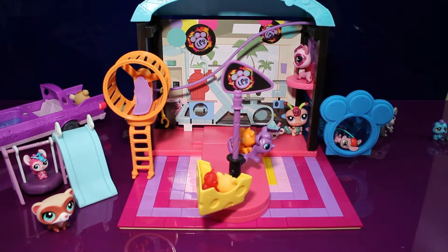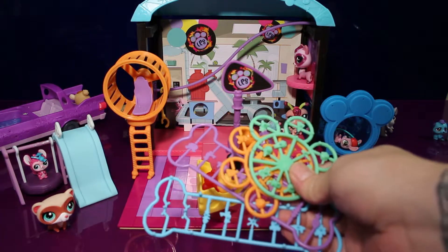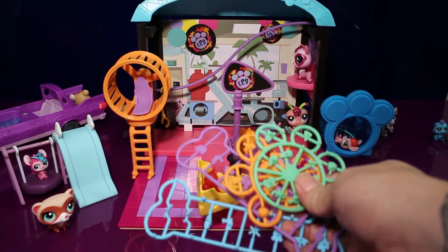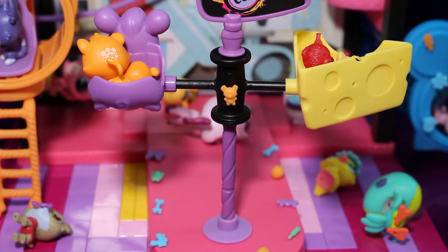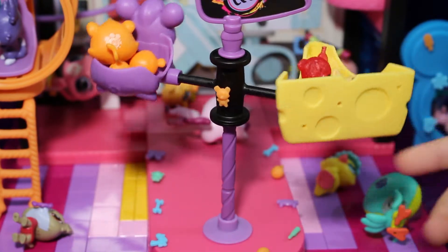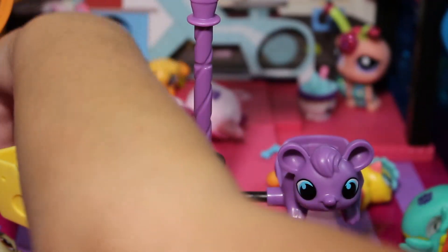So we've got the fun park all set up. All we've got to do now is attach some of these deco bits and everyone will be ready to have some fun. Who's ready for the spinning swing? That's pretty cool!